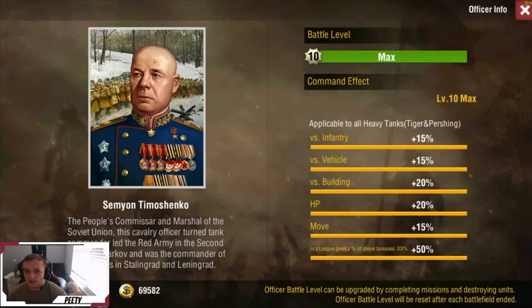Next up we have Baldi Tiger. This is the only Tiger tank and Pershing tank officer. He gives some really good bonuses — a lot of move speed, which is really important, HP versus buildings, but not versus armor, because there's another heavy tank officer that gives versus armor. He gives a lot of good bonuses to Tigers, and I believe he's only $10 or $15. If you're running tanker or if you think you're gonna use Tigers in the future, I definitely recommend picking this guy up. Those bonuses help out a lot, especially move speed.